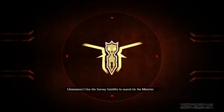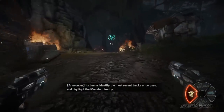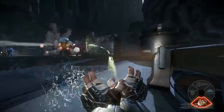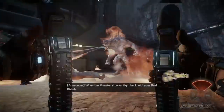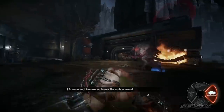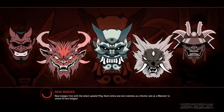Use the survey satellite to search for the monster — its beams identify the most recent tracks or corpses and highlight the monster directly. Like automatically? Does it need to be close? To control its movement, to alter the direction of force. When the monster attacks, fight back with your dual pistols. Hopefully I'm a little more accurate than this guy. And then the Mobile Arena. I don't understand his satellite thing. His gun looks pretty self-explanatory — shoot the dude. His repulsor looks interesting.